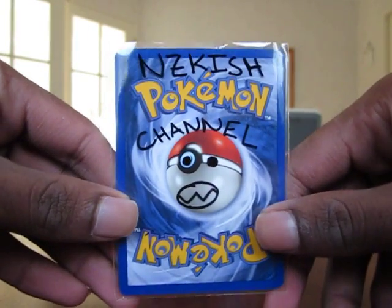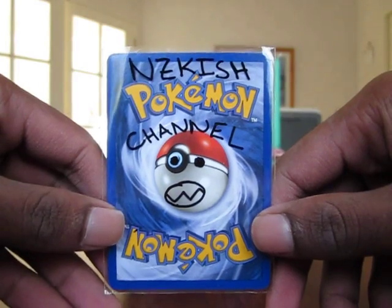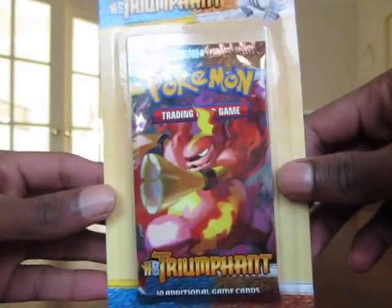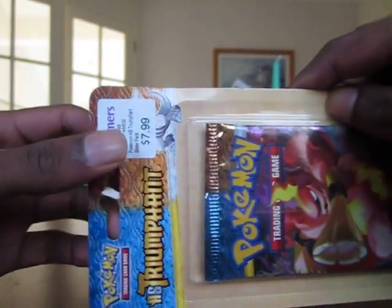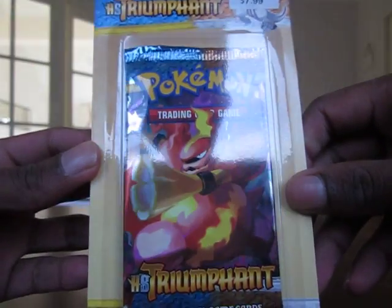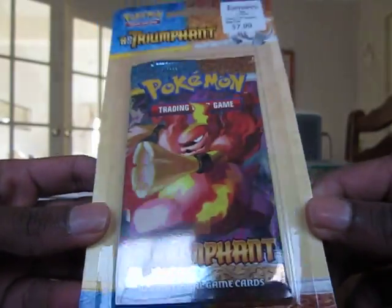Hey guys, NZKish here and I've got another pack opening video for you today. I was just walking through the shopping mall and over here we have a store called Farmers, and I saw these blister packs. They're normally $7.99, which is about $8 New Zealand, basically around $6.50 American, maybe a bit less.